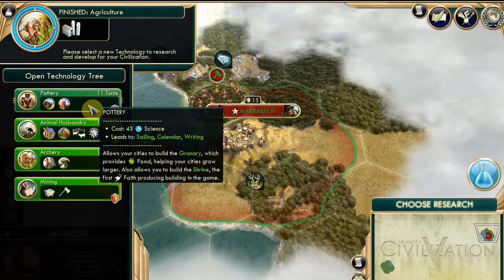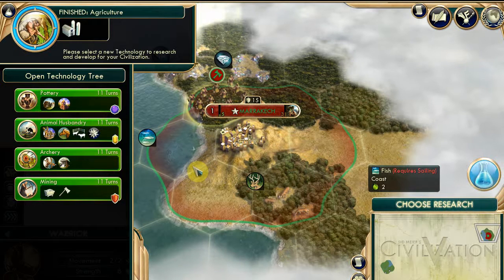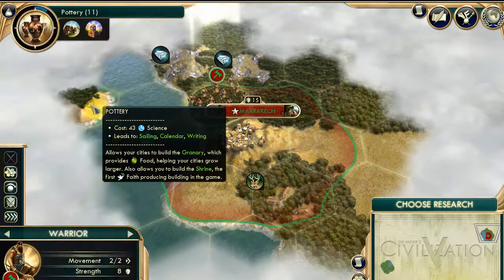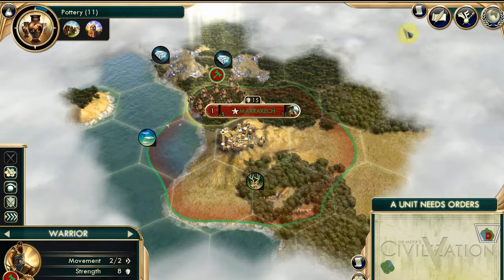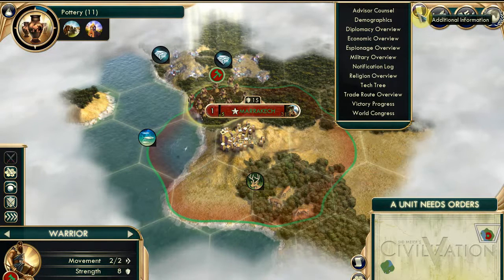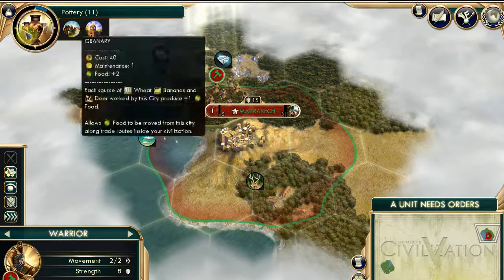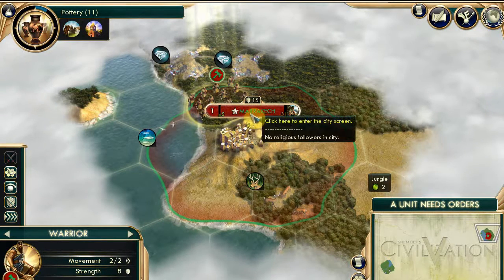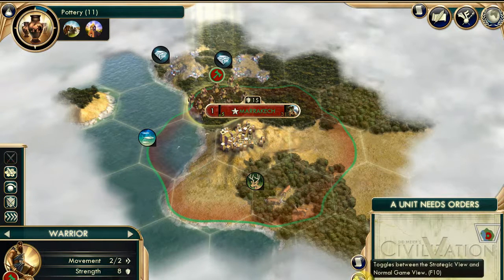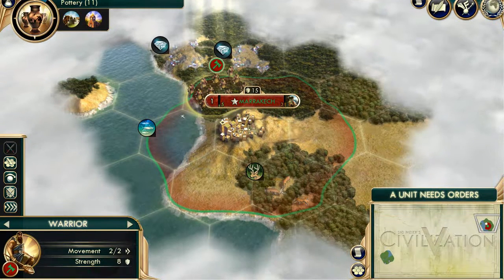I don't know how we find out what your civ's advantages are. I read mine - you read the description. We'll have to figure it out in a minute. Not only do I not remember the game at all, I don't even know what I'm doing here. I'm going to start with pottery I think, because it allows sailing and writing. I'm near the beach, after all. Let me see if I can find my civilization's info.